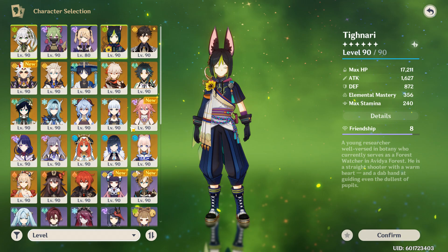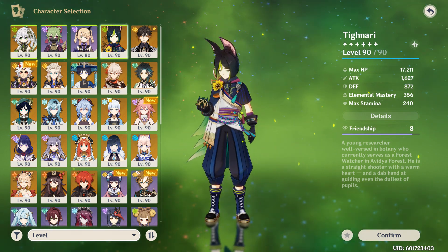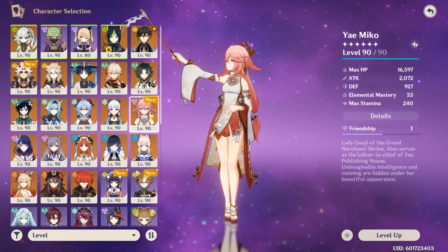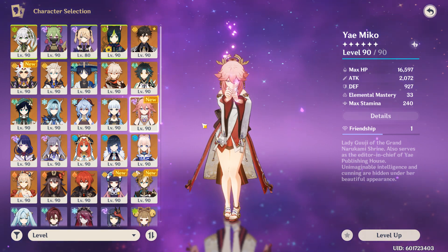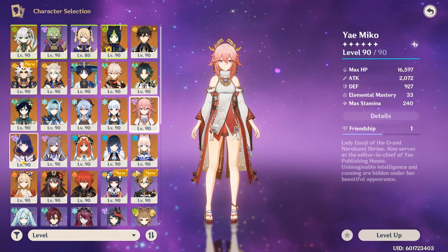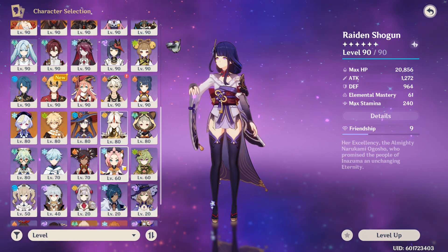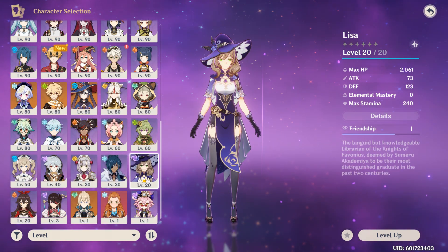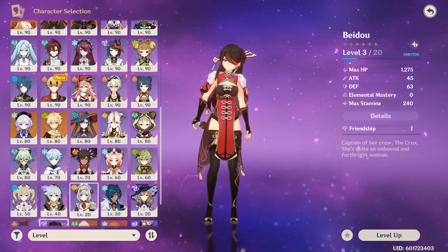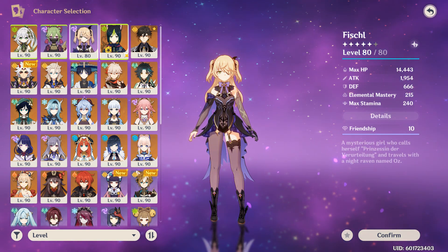Before I forget, there are plenty of characters that work with Tighnari. You just need a good Electro applier. Yae Miko — if you have her, you don't even need to build her up much, you just need her to apply Electro for him to hit hard. Fischl works really well, she's amazing. Beidou is really good. Sara is really good with her burst. Zhongli gives a good shield. You have plenty of people that work well with him, so don't stress about needing specific characters.